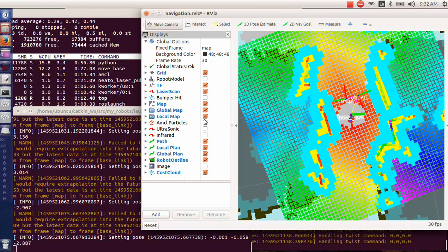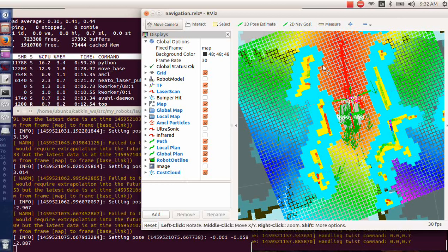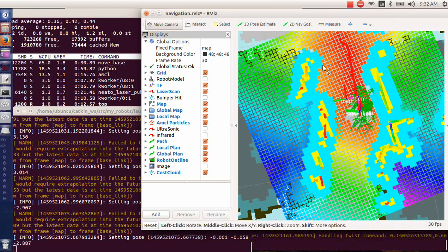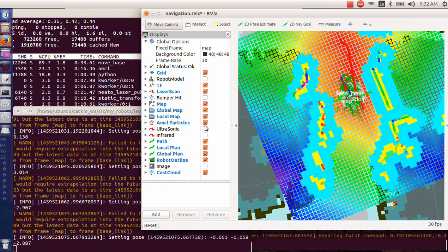Now we look at the particle cloud — it's gotten much smaller, so it knows pretty much where it's at. It's starting to drive up here. The robot rotates around. Turn off the particles.